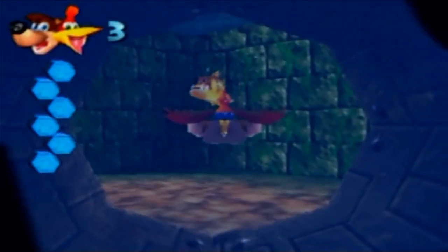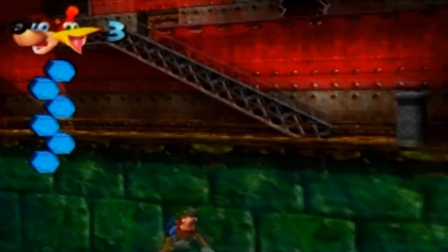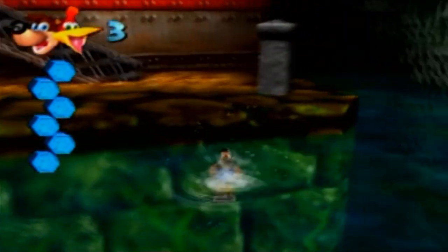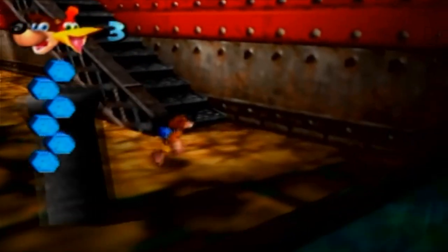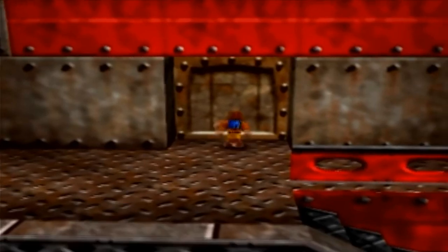The water level is still too low to do anything there, but in this room things are different. Now we can get up to this part of the port. This is the entrance to World 8.